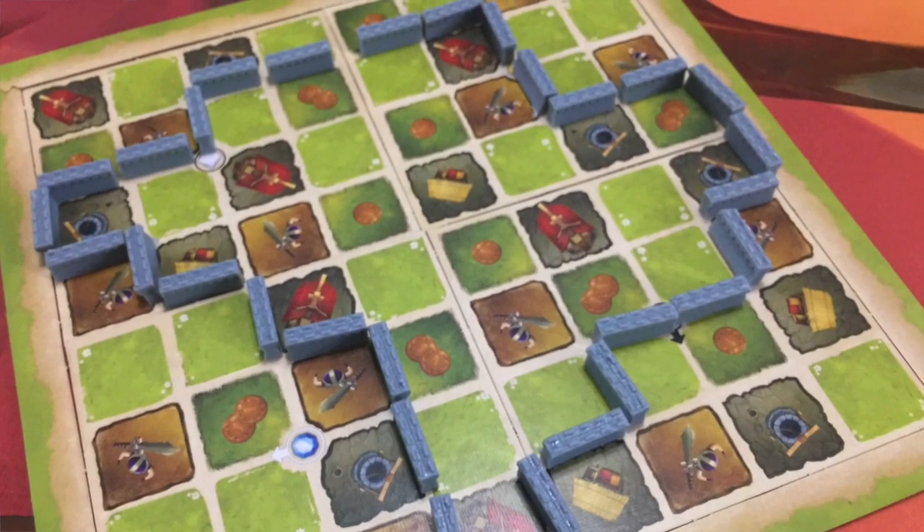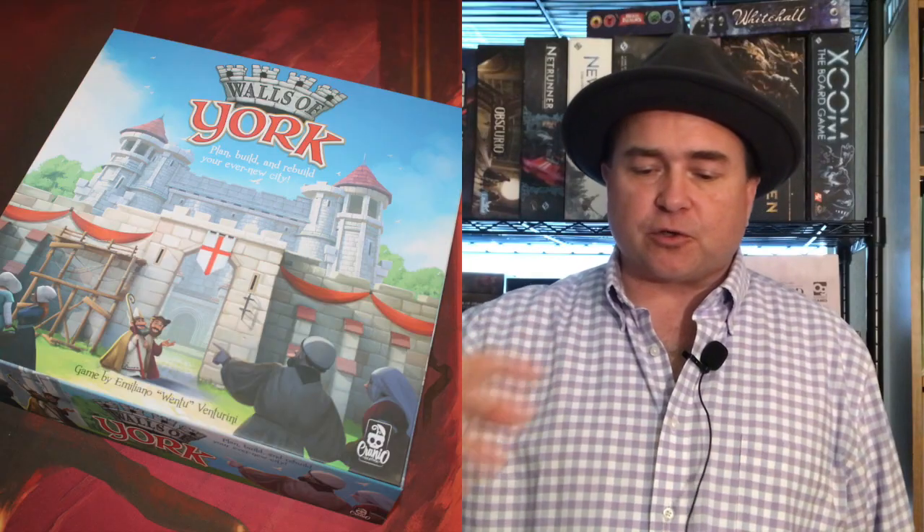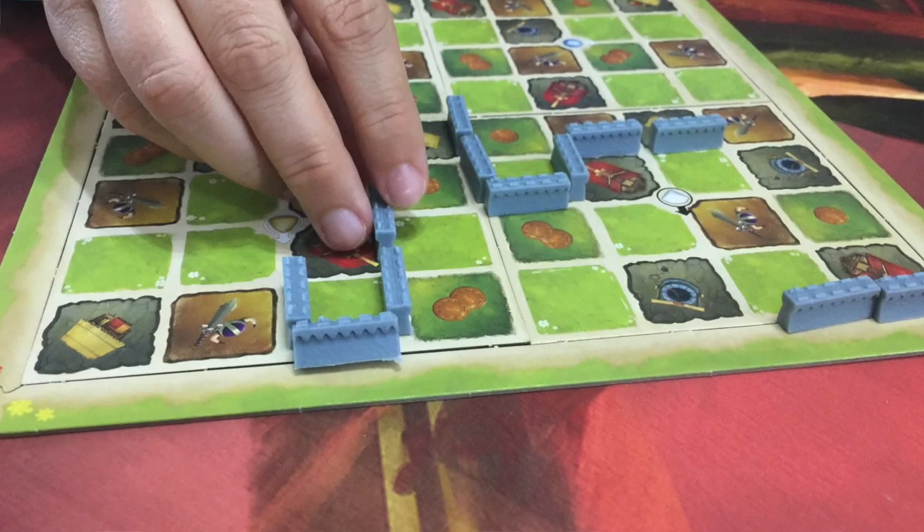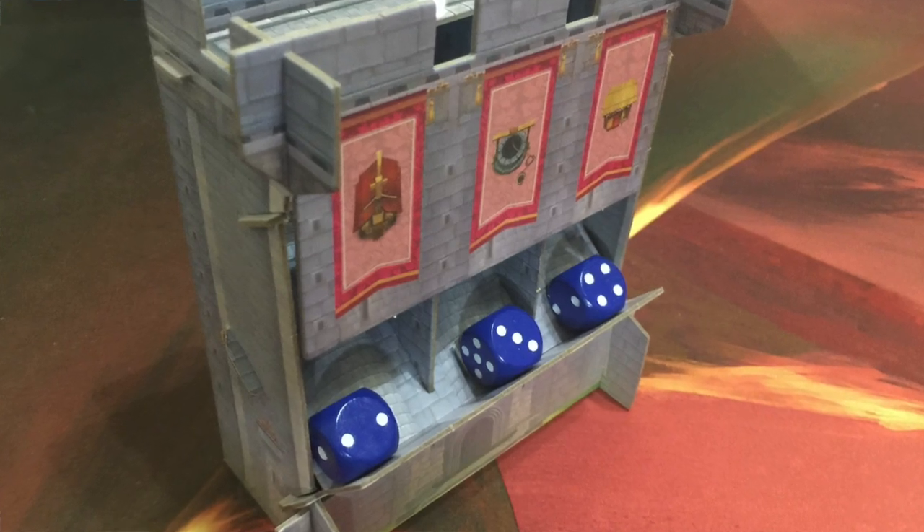Ladies and gentlemen, we're just going to jump right into it. First of all, we're going to take a look at my number 10. My number 10 game from CMON is Walls of York. Walls of York is a game where players are trying to enclose — they each have a similar player board — and they're trying to enclose certain spaces, certain icons with walls. Essentially, you're trying to build a wall around enough icons on the board, and you can only do that by rolling die.